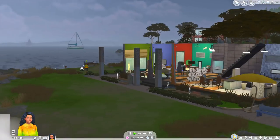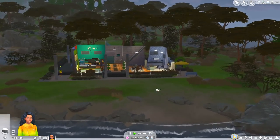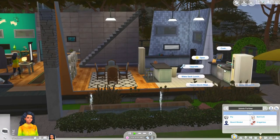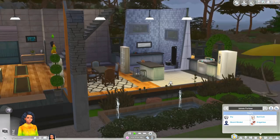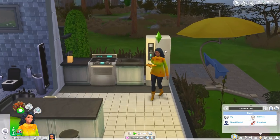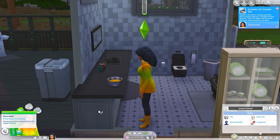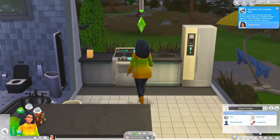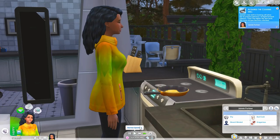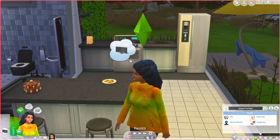We're in a random house in Windenburg — it's actually kind of miserable out. She has Shy, Absent-Minded, and Bad Cook. First we'll have her cook something — scrambled eggs with bacon — and see if it turns out bad quality. I could also up her cooking skill to fully test it, because custom traits really excite me and I hope they make a real difference. The first set really did.